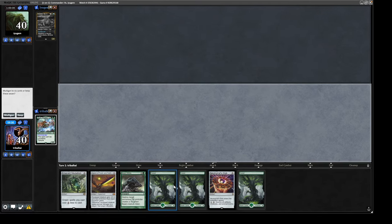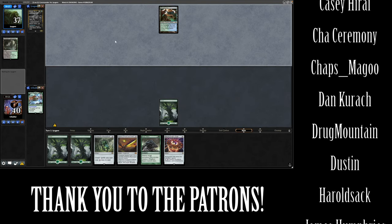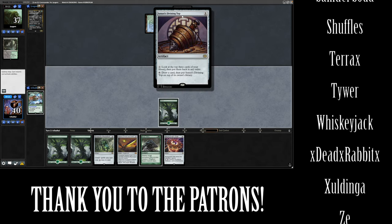That's an alright hand. We should be able to get down our commander pretty soon with that, so we'll keep. Our opponent cracks a Verdant Catacombs and shocks in a Breeding Pool — not sure what they're aiming for there. It is a Sensei's Divining Top.